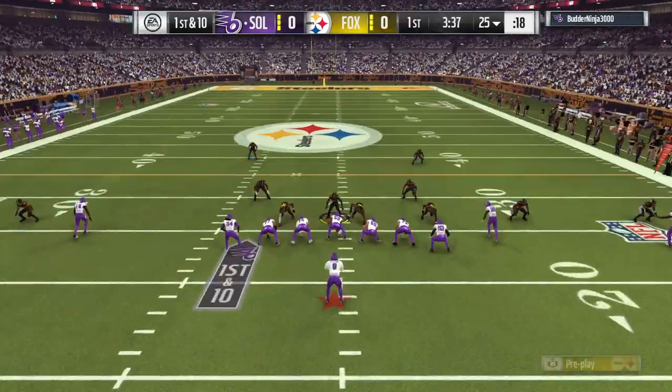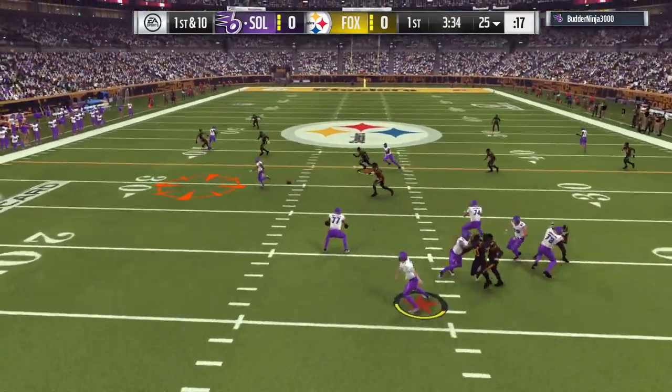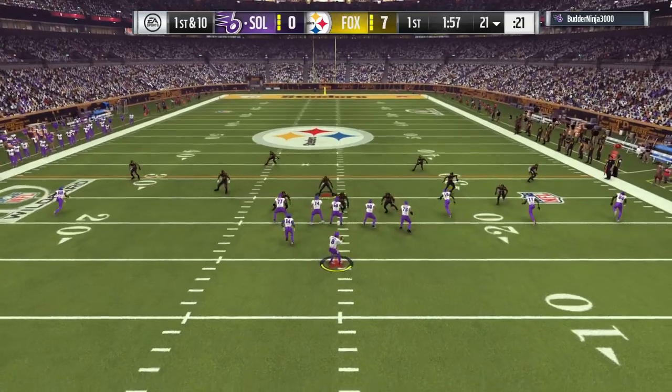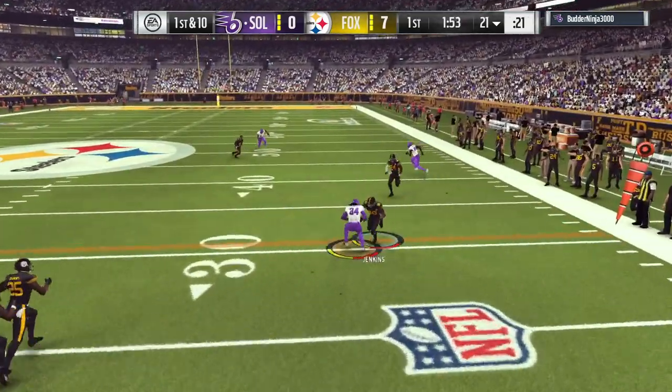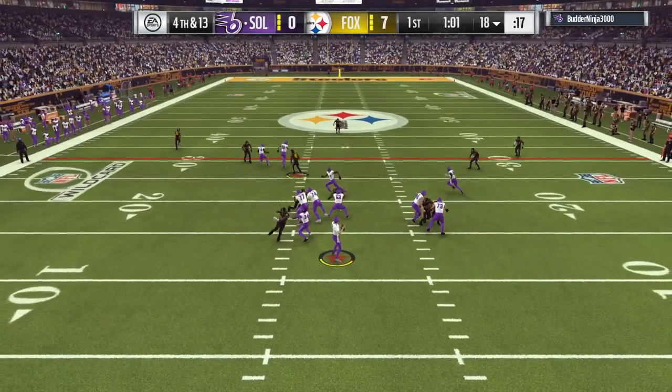It seems like he is pretty good against those double teams in the pass rush with the power move, being able to push past it. Some decent one-on-one rushes. I'm going to show some just regular pass plays. That one he got disengaged on the block, but he's frequently slanting one way or the other. The center swallowed him up, and you really can't expect a pass rush every single time out of your D-line.